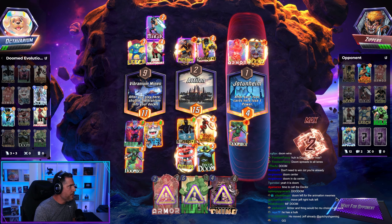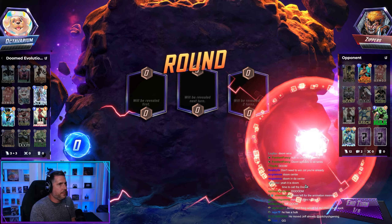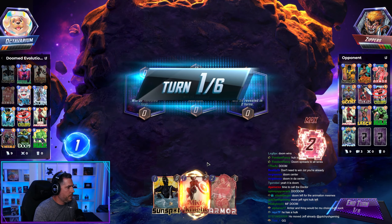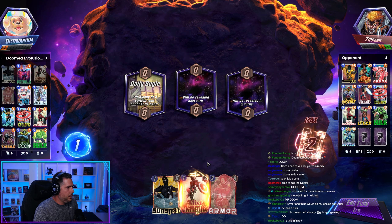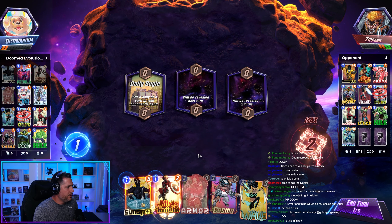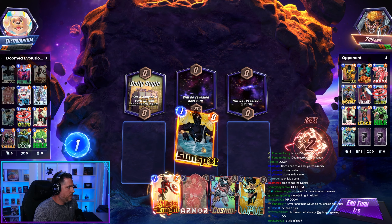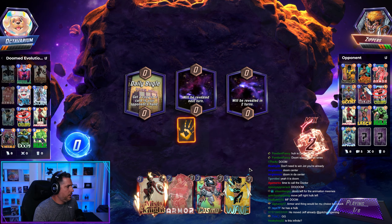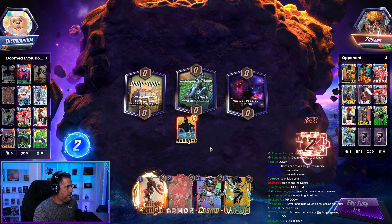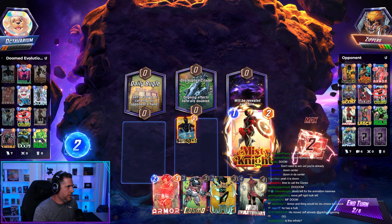And we're actually clawing back in this game. We were down, we lost an 8-Cube to start, and now we're just two games away — two games away from bringing it all back. Oh, he has a Cosmo. I wasn't expecting that. It's always a risk playing into unrevealed locations, but I like to live dangerously.